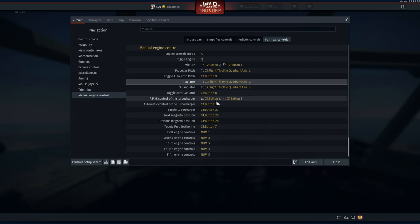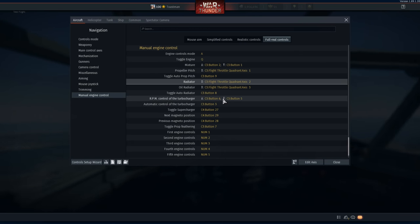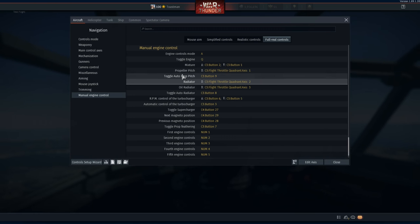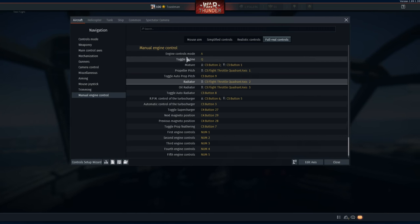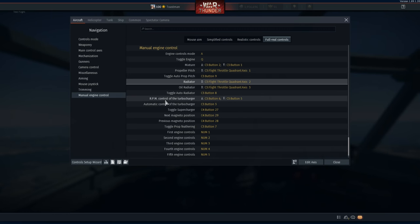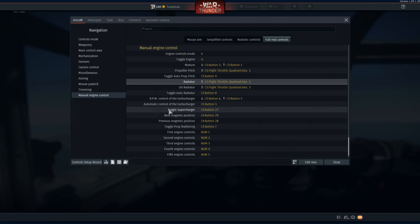Toggle auto radiator — same as toggle auto prop pitch, some planes have an auto radiator, so if you want to adjust them in manual controls you've got to press that as well. I've got a button for that. Turbocharger I never adjust because every time I try to fiddle with it I blow the engine up. The P-47 — as soon as I try and adjust it, it just blows up. So I've got buttons set for it but I leave that in auto.